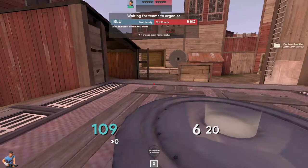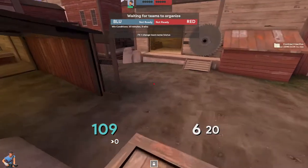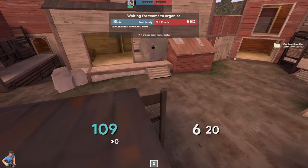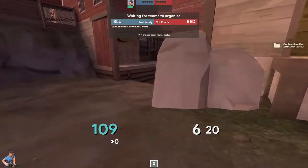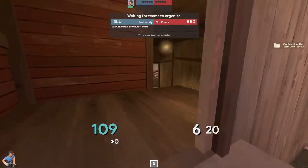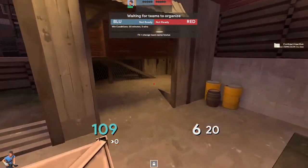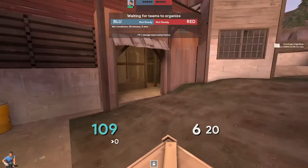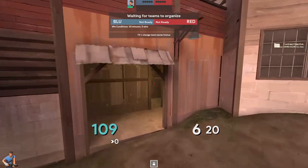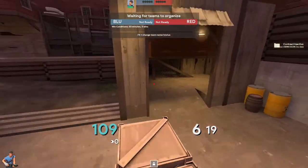Now I'm going to talk about if you win the mid. First, I want to talk about the forward hold — I don't like it, but it's usually good if you're really hard stomping. The standard hold is going to be like getting your soldier right here watching the left area, and your other soldier here or over here watching main. These box positions are better because you have this angle through here.